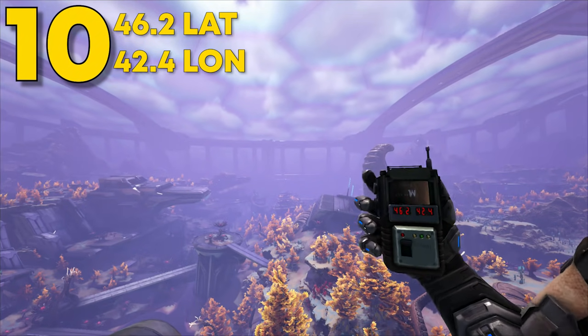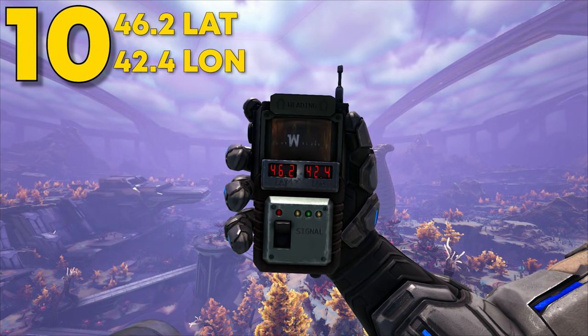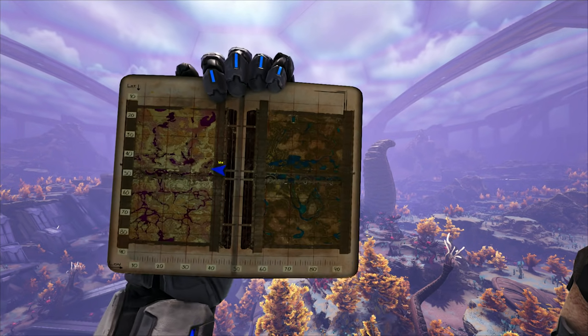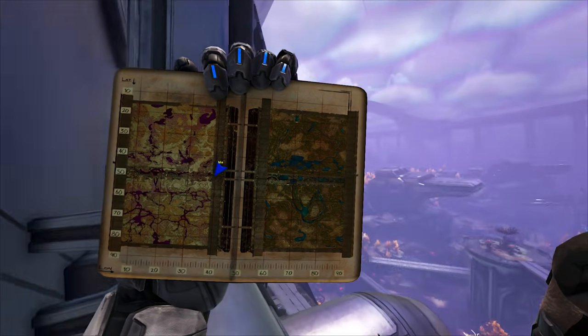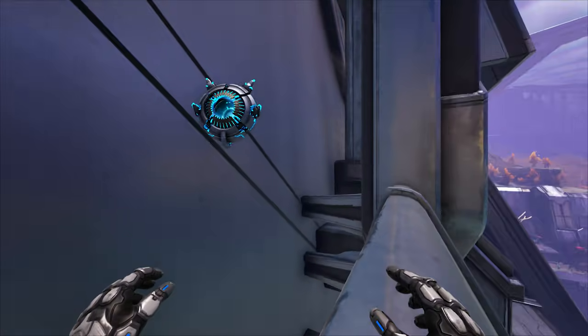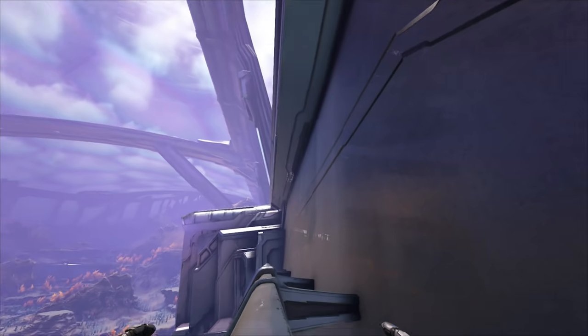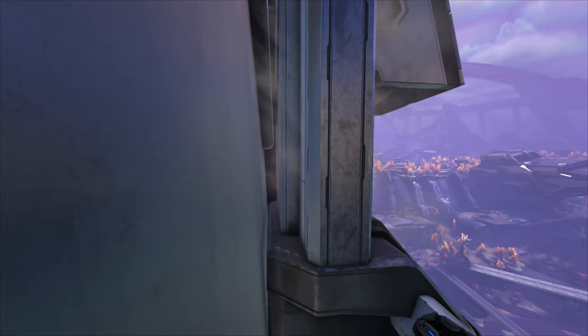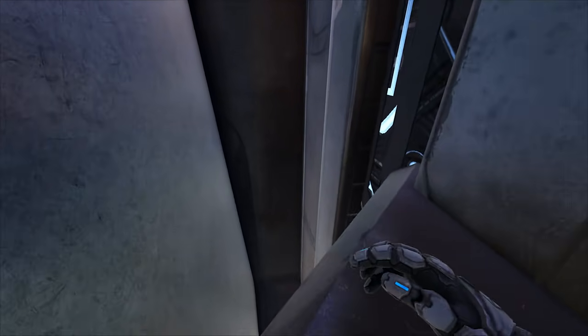Coming in at number 10, this location can be found at 46.2 latitude and 42.4 longitude. Here it is on the map — it's around this wall on this side of the map. Upon coming up to this wall, you'll be greeted by this little walkway, and since you can fly, you can fly straight into here.